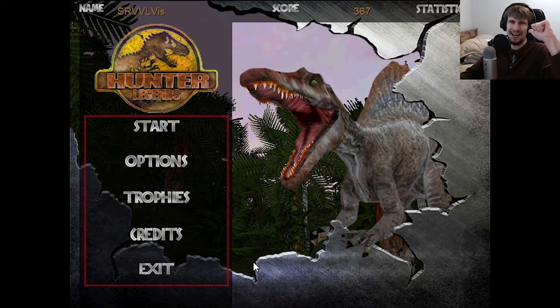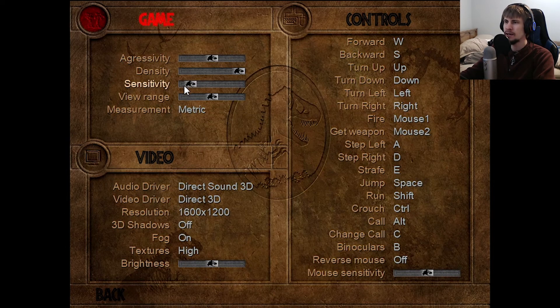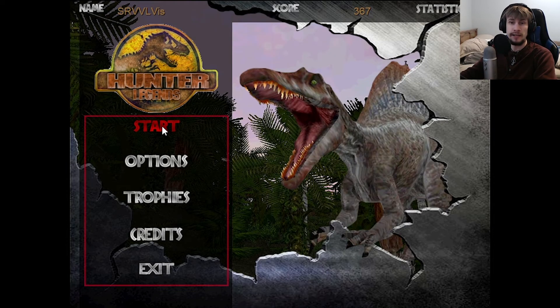Welcome back, Survivors. I'm the SurvivalVist, and we return to Jurassic Park Hunter Legends, where I'm going to make one adjustment in the options. If you guys are a fan of the Carnivore series, you might have seen our Carnivore's Genesis we just did on Monday — that was probably one of my favorite hunts I've done so far. The animals can be a bit super insensitive to things, but for the most part it worked well in Genesis, and I want to try it out here in Jurassic Park Hunter Legends as well.